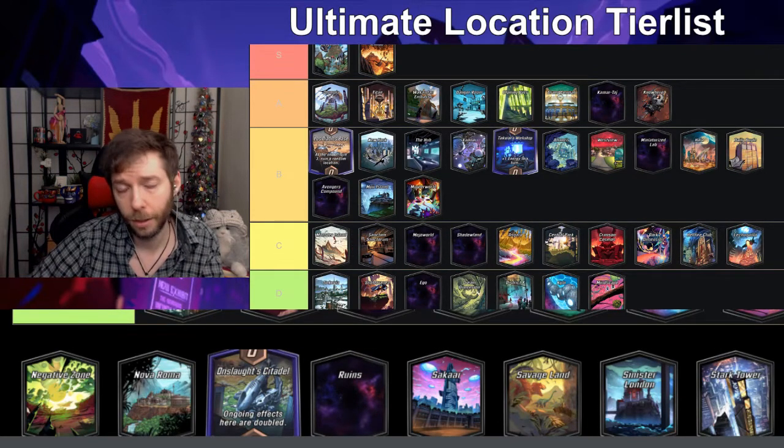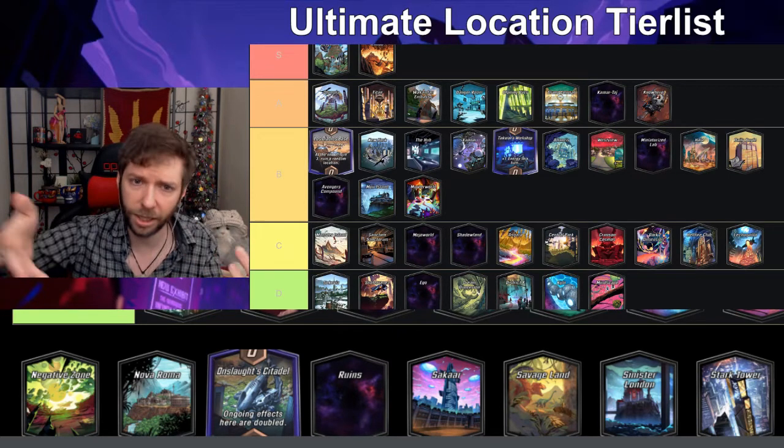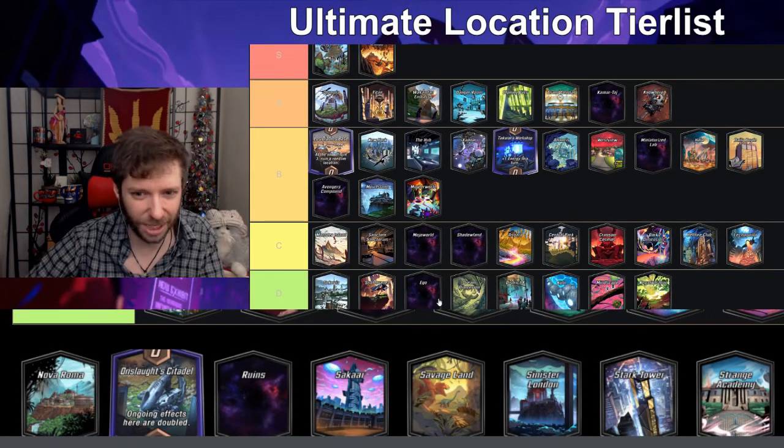Murder World — at the end of turn three destroy all cards in this location — I think it's fun, I'll put it in B. It punishes playing into hidden locations, but it has nice synergy with Bucky and Nova, so I actually like Murder World.